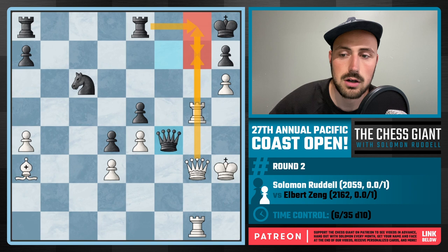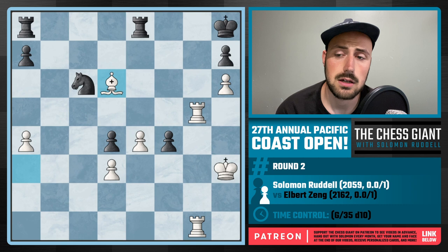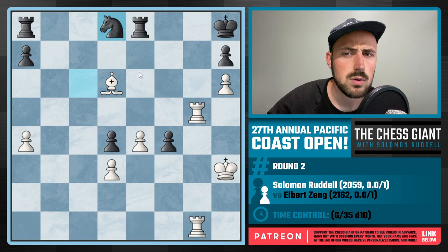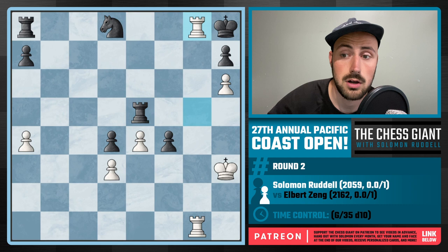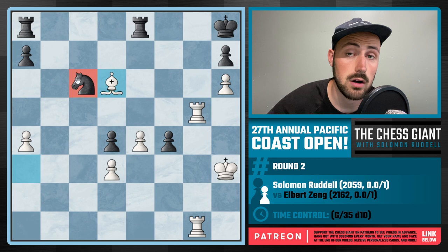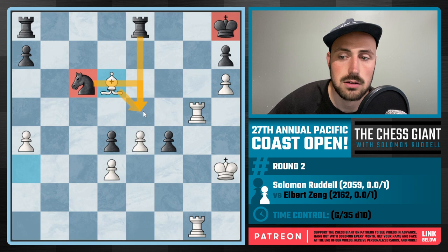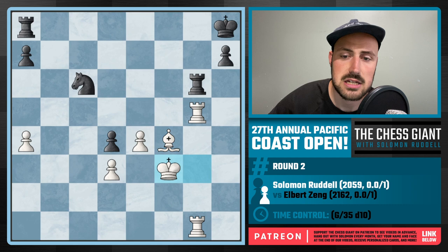After E takes F4, I play Bishop D6. At this point we're both very low on the clock. Notice it's very hard for Black to move this Knight - even if Black plays Knight D8, we see how strong Bishop D6 is. We could play Bishop E5, distract the Rook, then Rook G8 - game over. This Knight can't move. I want to get Bishop E5 in, but can't at the moment because Black has both the Rook and Knight defending it. We see Rook E6, attacking my Bishop and the pawn at H6. I take the pawn at F4 and play King G3. After Rook G6, I play King F3.